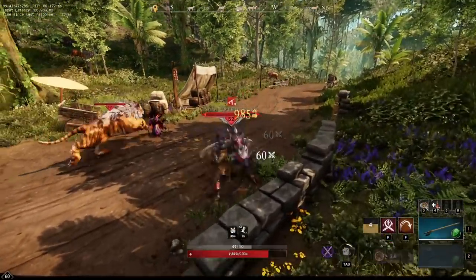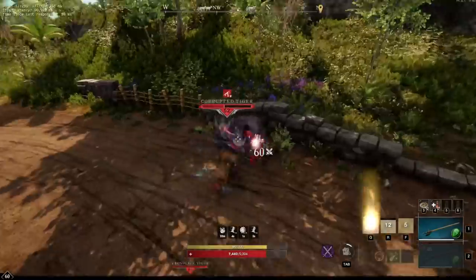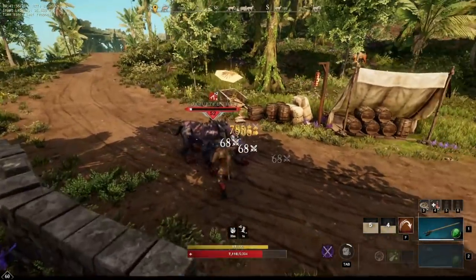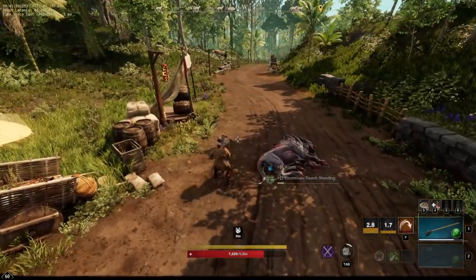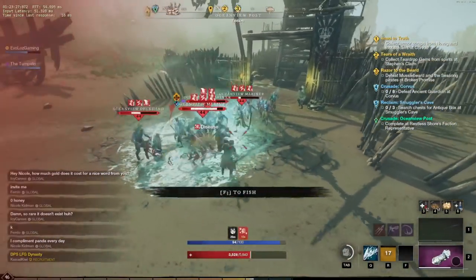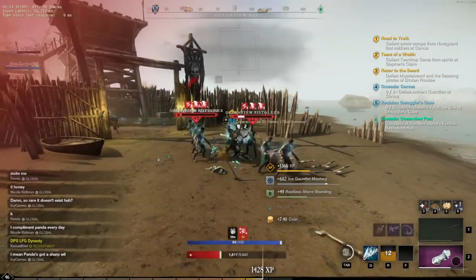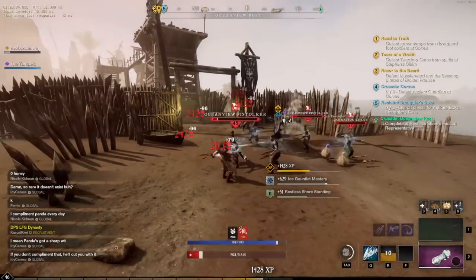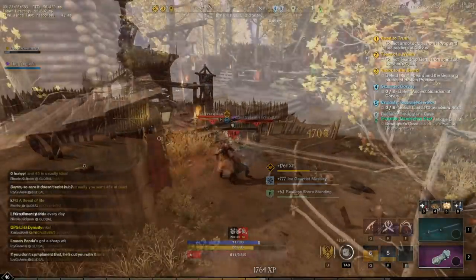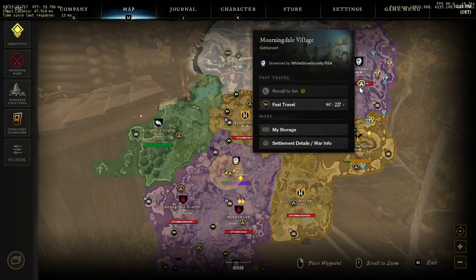Tip number one: Azoth, more specifically fast travel costs. Fast travelling is one of the most important aspects of the game — it really allows you to cut down on the amount of time you're going to be spending trekking around New World on foot, which can get a little bit tedious quite quickly. But the Azoth bill from fast travelling can get pretty hefty pretty quickly. The actual cost is determined by faction ownership, travel distance, and most importantly, encumbrance. There isn't much you can easily do about the first two, but encumbrance you can.